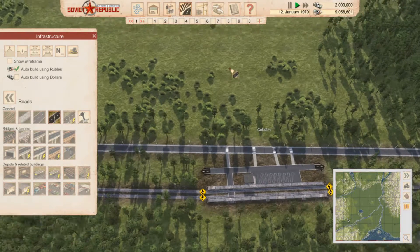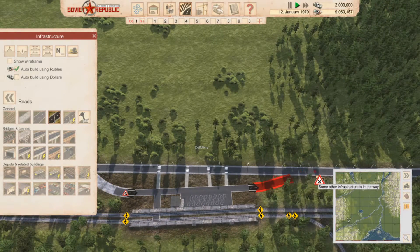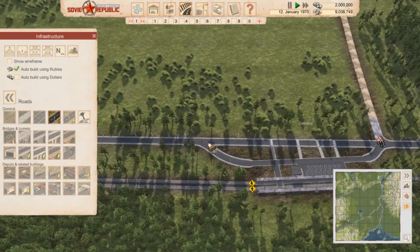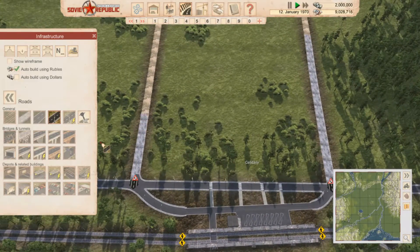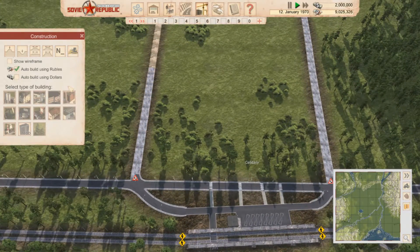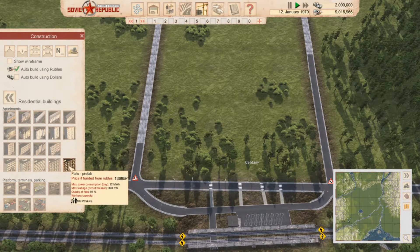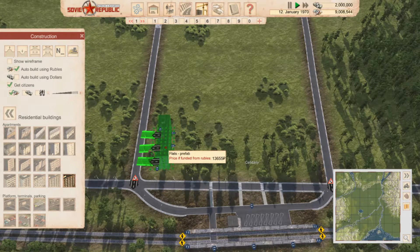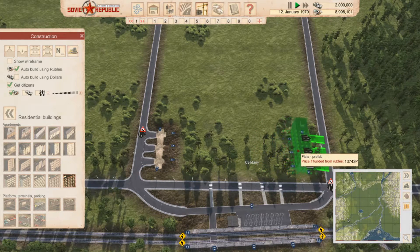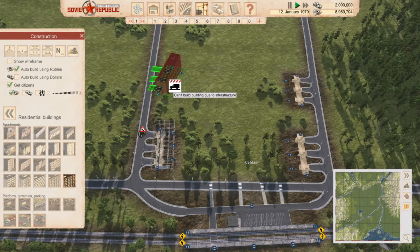Now we're going to need to plan our town. Let's put some connections off. We're going to take some nice roads up and make it quite a grid layout, I think that's the best way for this. Now we're going to start off with some residential buildings and go quite big to start off with — we need quite a lot of workers. We're going to go for 189 capacity. We want them reasonably close to the train station so they can get there — four buildings.